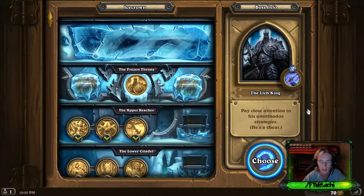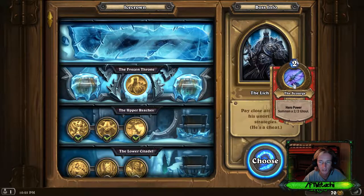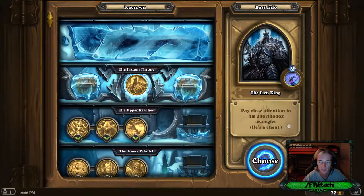The Lich King paid attention to his unorthodox strategies — he's a cheat. The Scourge hero powers him on a 2-2 roll.